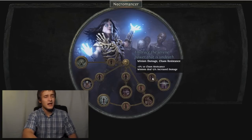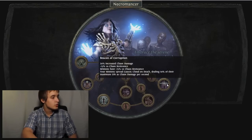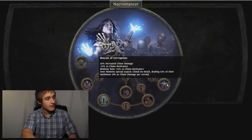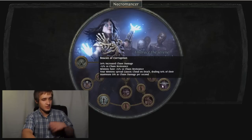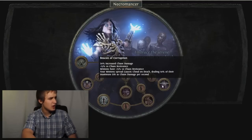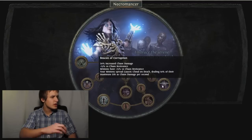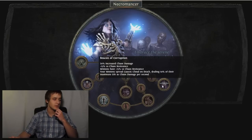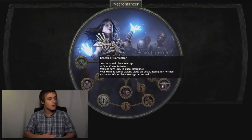Over here: six percent chaos resist — that's okay, chaos resist is hard to come by though. 20 increased cast damage is pretty hard to get on the tree normally, so that's good. 15 percent chaos resist is awesome — 21 total with these two talents. Maybe if you want to do some low life stuff... minions have 50 percent chaos resistance.